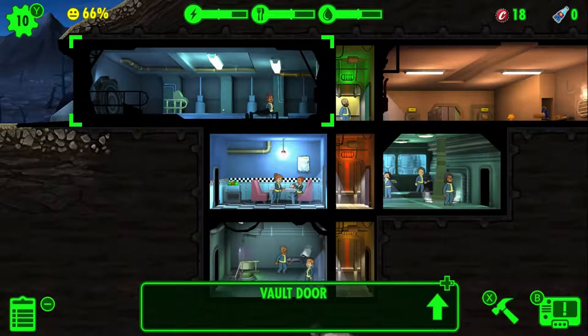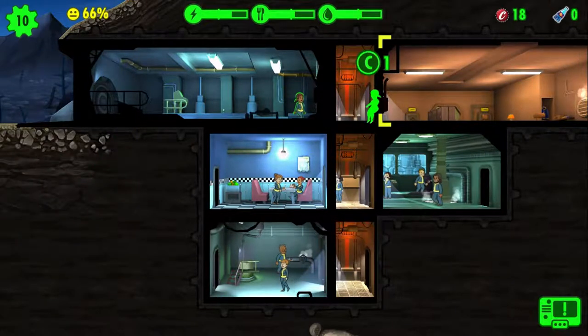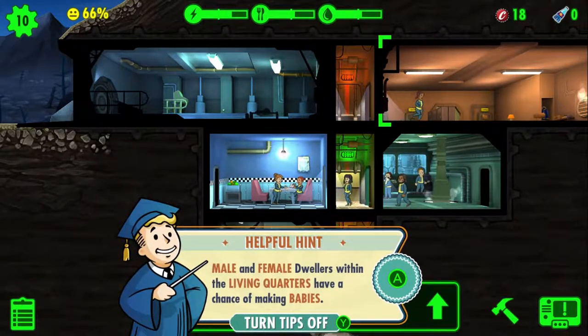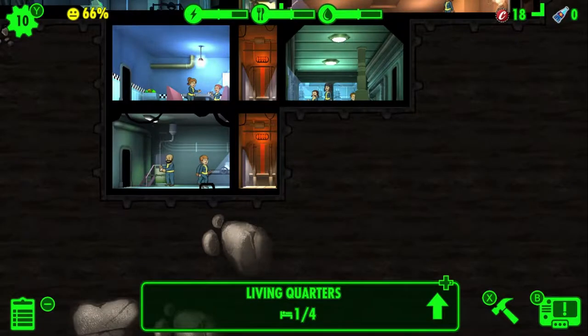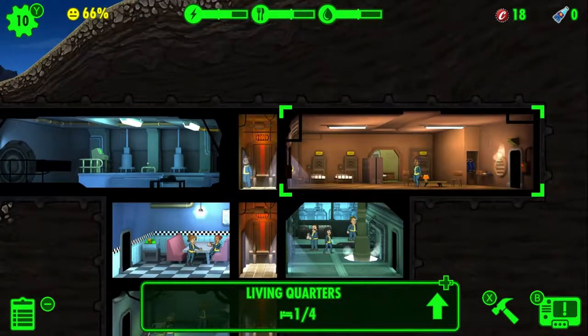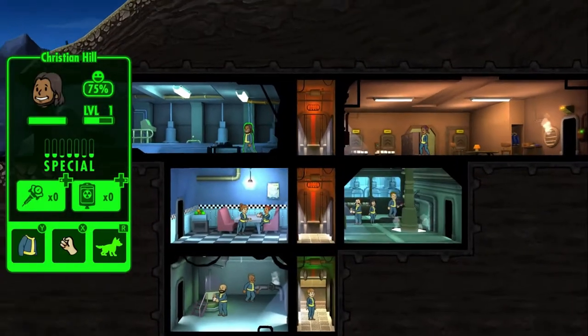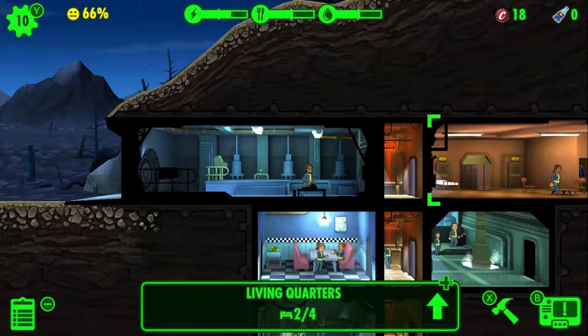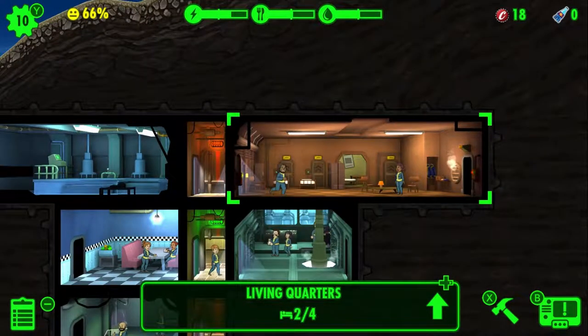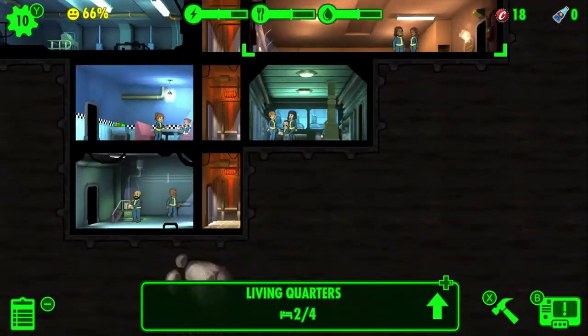Try assigning dwellers to the living quarters and see if magic happens. Let's assign Donna Davis — do male and female dwellers within the living quarters have a chance of making babies? We can repopulate our shelter! Except we need a man to go in there with her. Who do I want to drag away? I shouldn't drag away anyone from water. I still can't tell what any of your powers are, but they'll have a chance of making babies — we're just gonna watch and find out eventually.